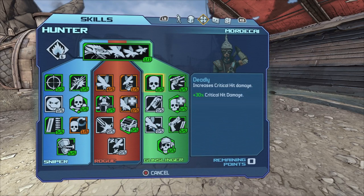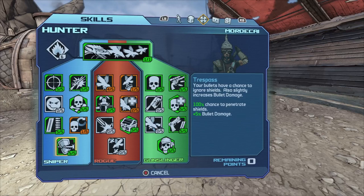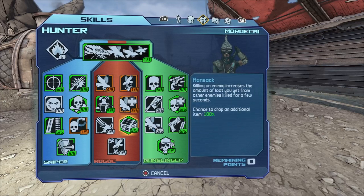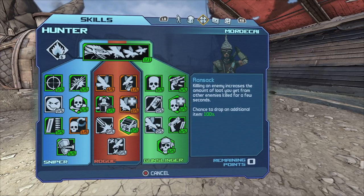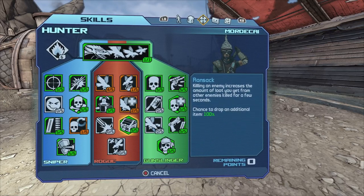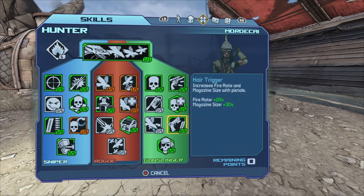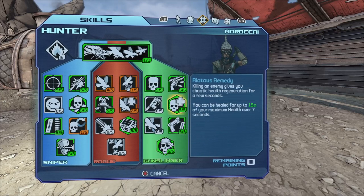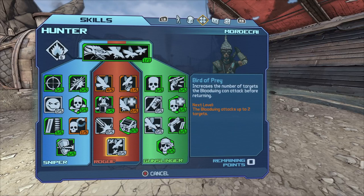While you're leveling up, I would choose Deadly, Killer, Trespass, Fast Hands, and Ransack. This one here is really good for farming loot — so let's say you killed an enemy and then you killed Crawmerax, there's a higher chance of dropping more loot.